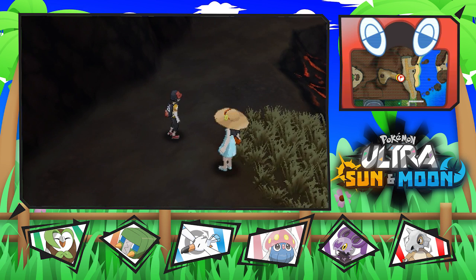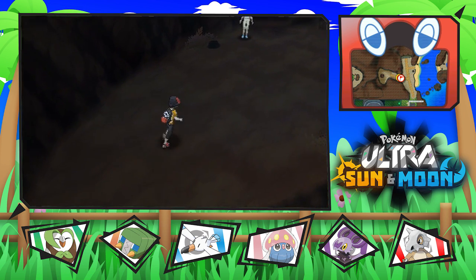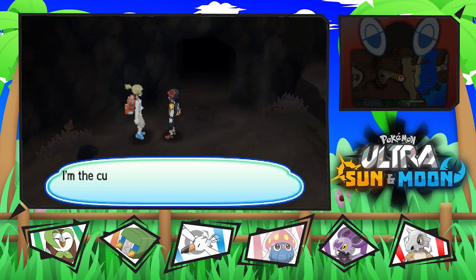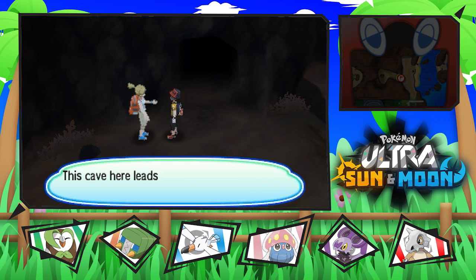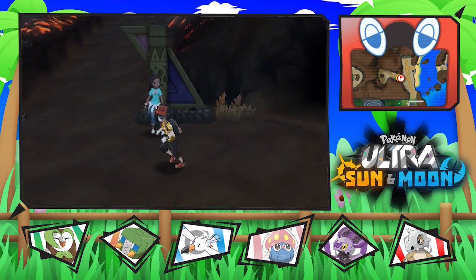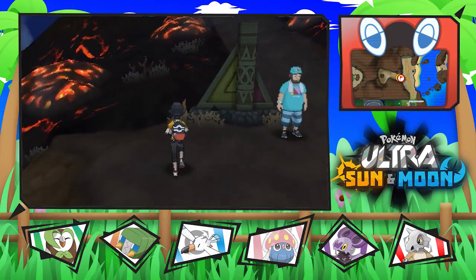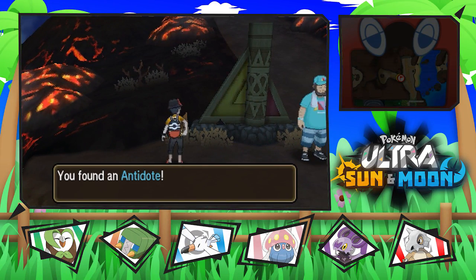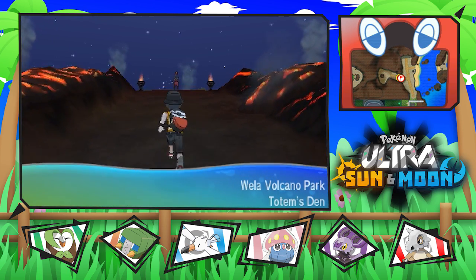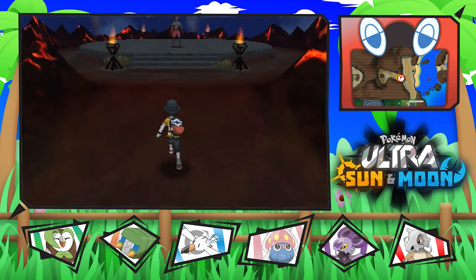Now we need to continue going through here. Is that another trainer? No, it is not. This cave leads to the top of the volcano. Let's go. And here we have it — the next trial we have to take on. Without further ado, let's walk up to the top of Wela Volcano Park in the Totem's Den.